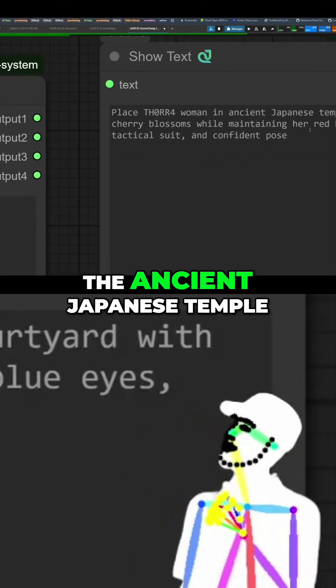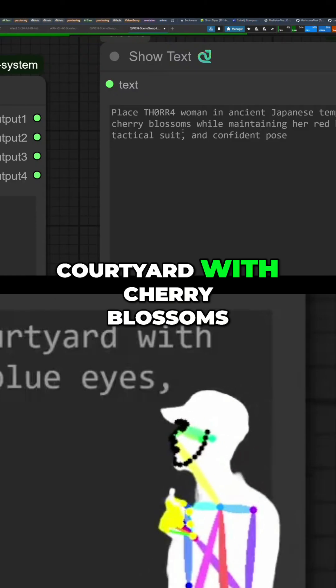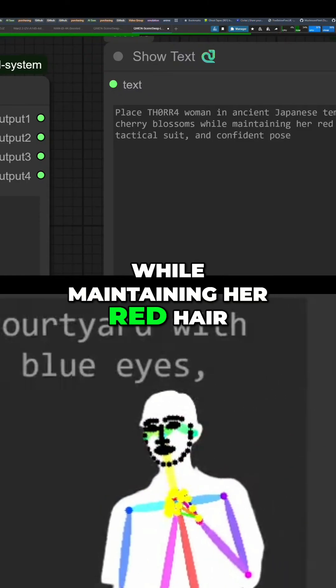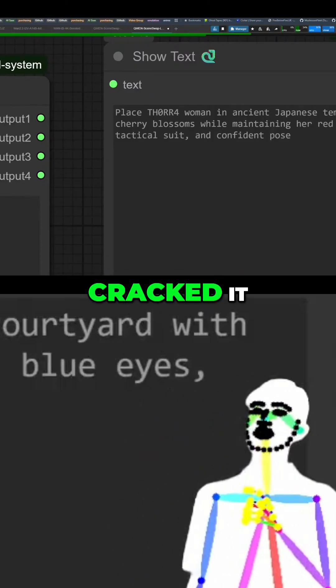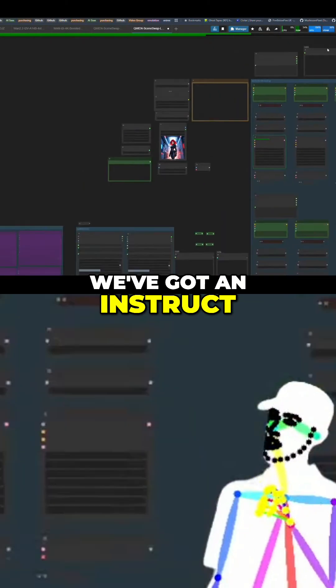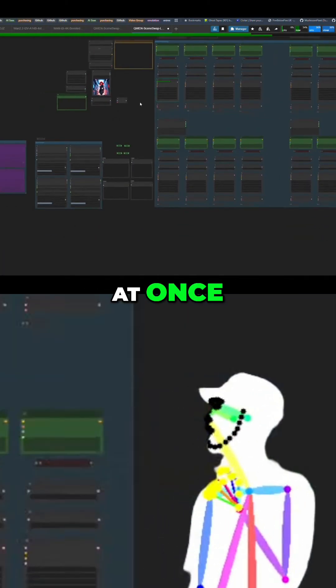Play store: a woman in the ancient Japanese temple courtyard with cherry blossoms while maintaining her red hair, blue eyes, tactical suit and confident pose. I think we've cracked it guys. We've got an instruct agent that does 16 at once.